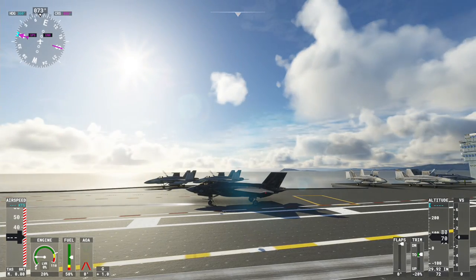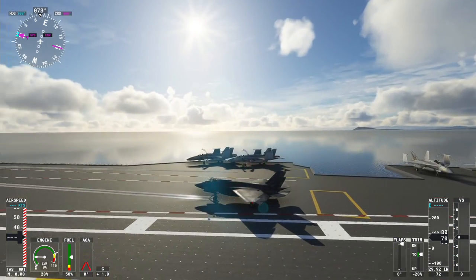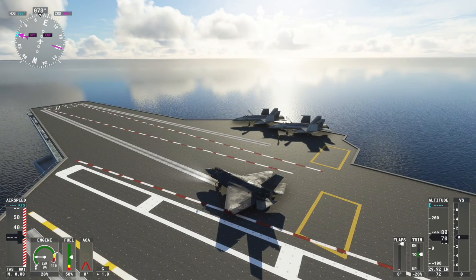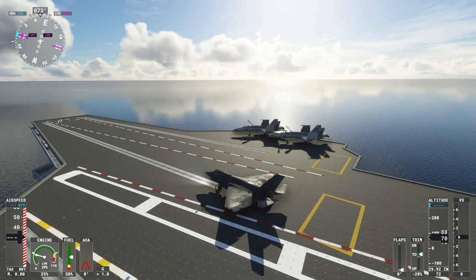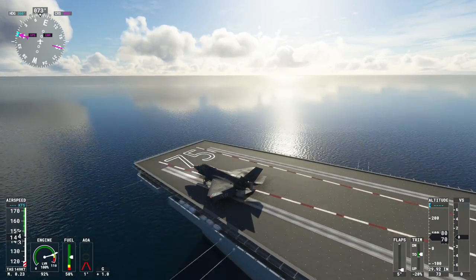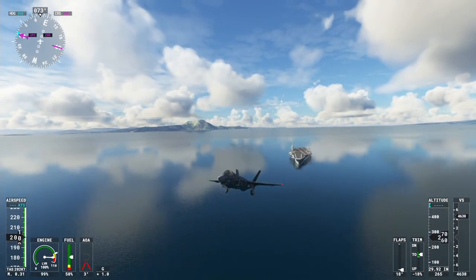We go back to our cockpit view, and using our mouse we click on the launch bar. You can see that little launch bar going down — that would be connecting to the catapult. We're going to go to full throttle; the plane will squat down a little bit. We also put our flaps on for full flaps. Then parking brake off — full throttle, parking brake off — and there's the Top Gun launch as we go away! Gear up!